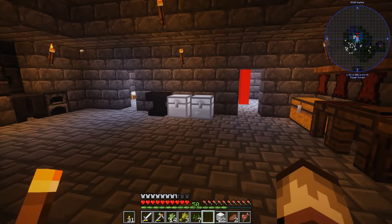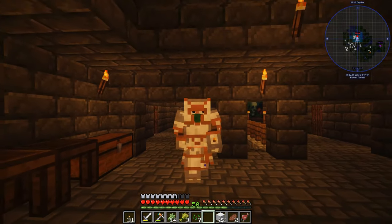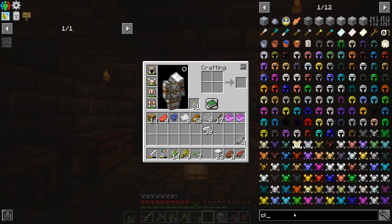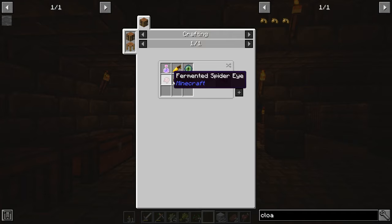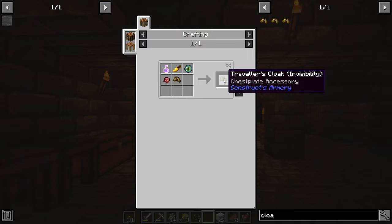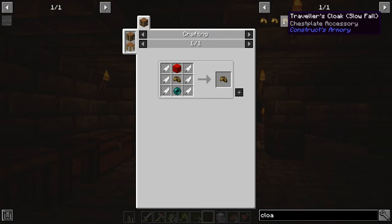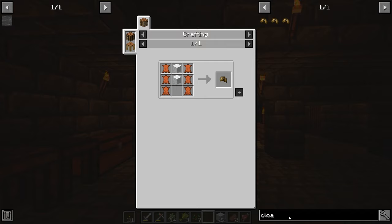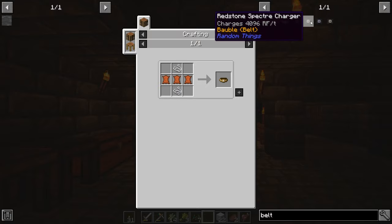That's what I'm gonna do with my crazy googly eyes. Oh — also, you can make cloaks! There are different cloaks like the traveler's cloak of invisibility, which I think is pretty cool. We can't make any of this yet because we don't have ender pearls — we'll have to kill some endermen. But there are also belts we can get — one is storage, one is alchemy. I'll have to look them up.